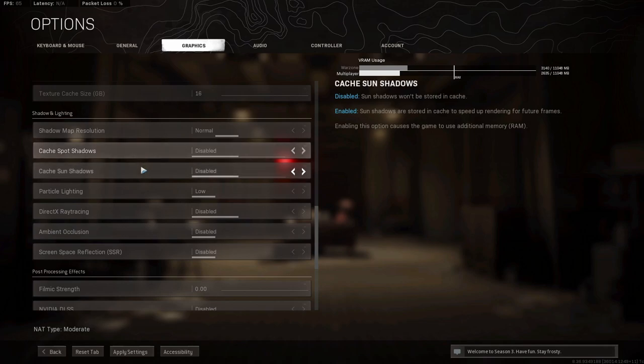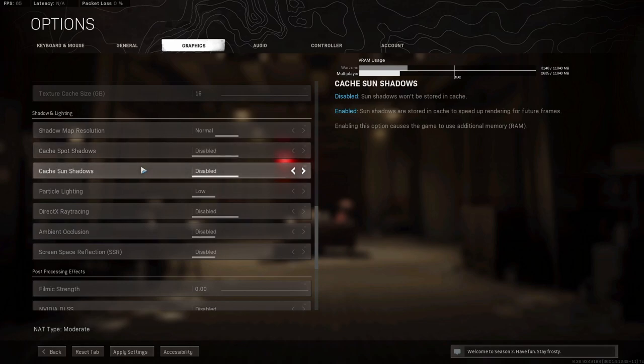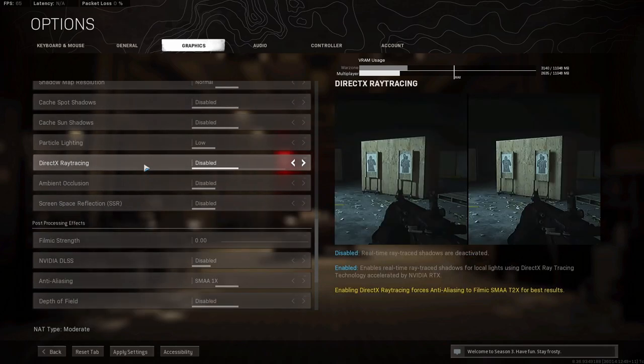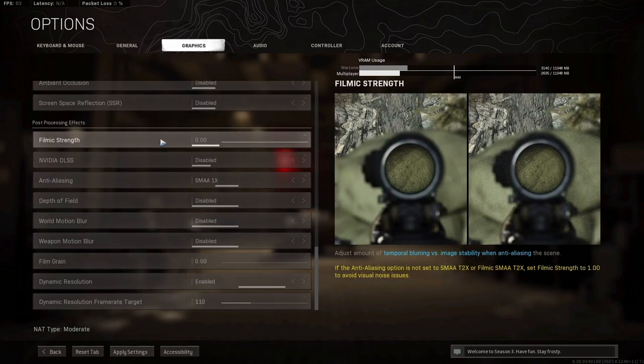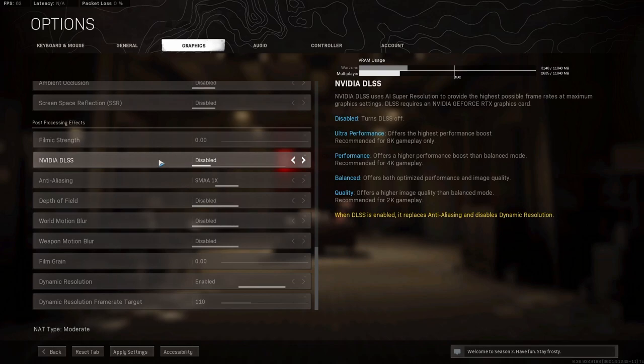Cache spot shadows and cache sun shadows: both disabled. Particle lighting: set to Low. DirectX ray tracing: you don't want to run this at all — it's a very big FPS hit. Make sure it's disabled. Ambient occlusion and screen space reflections: both disabled. Filmic strength: set to zero. Nvidia DLSS: disabled.